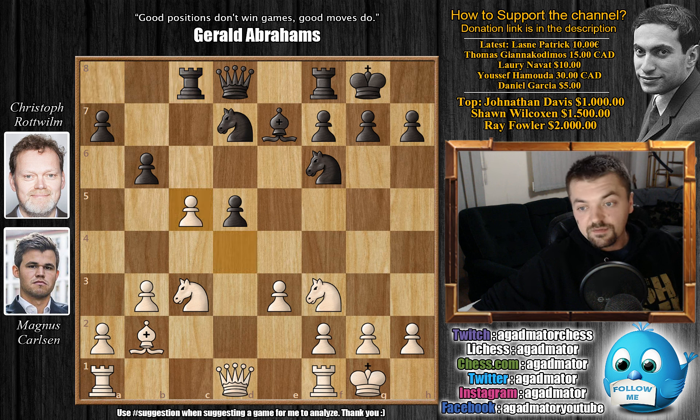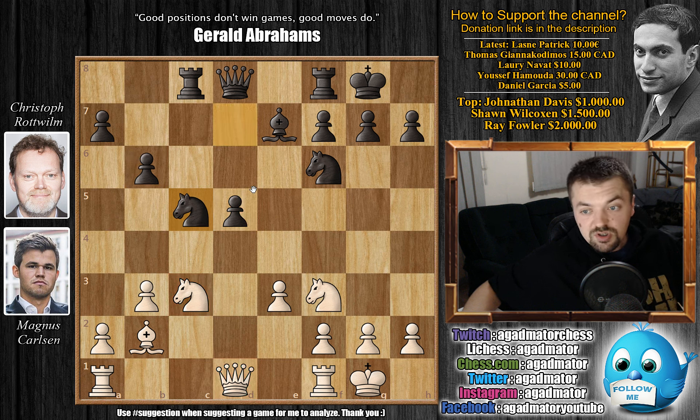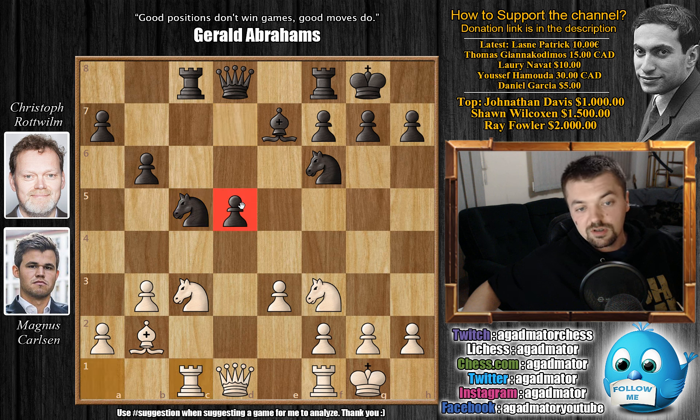d captures on c5, knight captures on c5. You usually want to capture towards the center, but then you leave your d5 pawn hanging as the knight and queen are attacking it, so you do have to capture with the knight. We have knight captures on c5, and now rook to c1. Carlsen has managed to create an isolated pawn for black on d5 — it's a weakness. Not immediately, but black will have to spend the entire game trying to defend it.